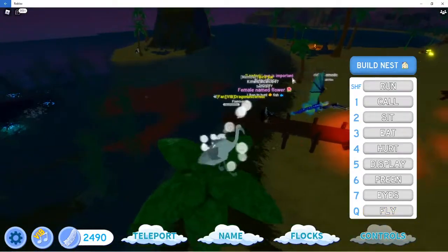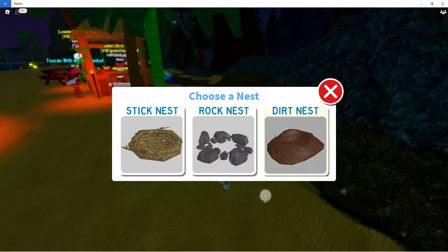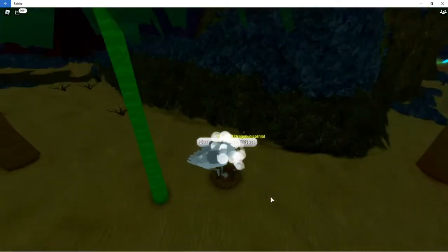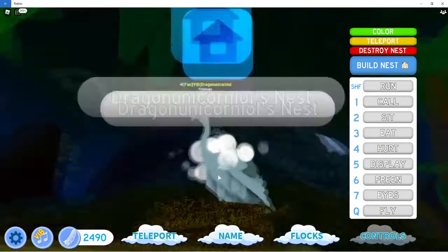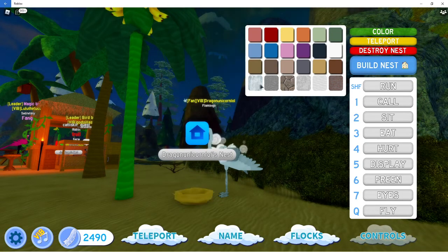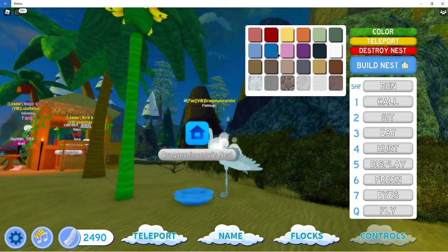I'm going down here to show the nest area. The stick nest has a little animation where it fixes the nest using the eating animation — I think that's cool because there are little twigs popping out. You can also change the nest's colors.